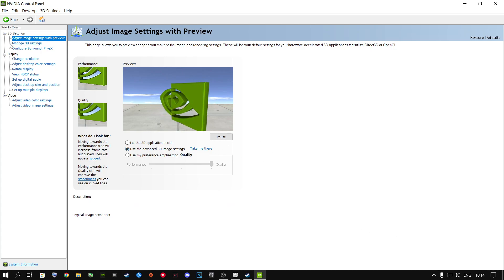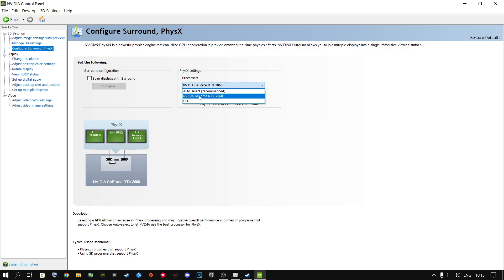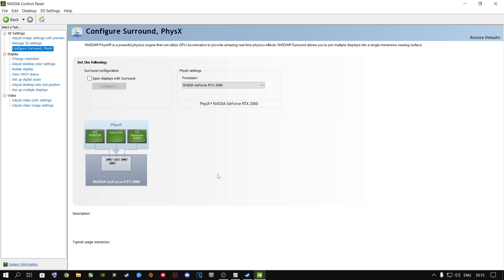In the NVIDIA Control Panel, go to PhysX configuration. Do not leave this on Auto Select or CPU. Select your dedicated graphics card and click Apply if you haven't done this before.